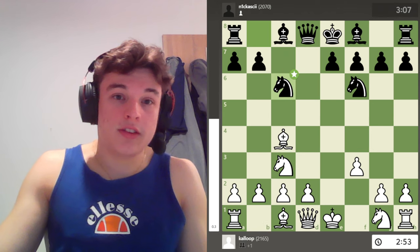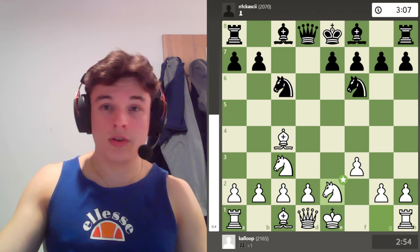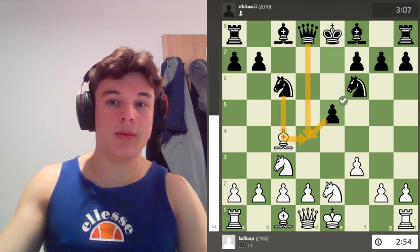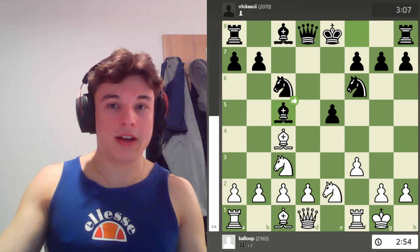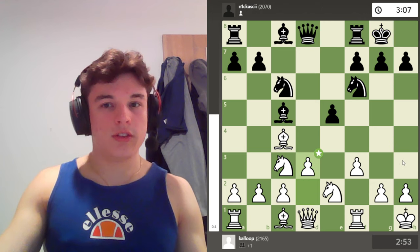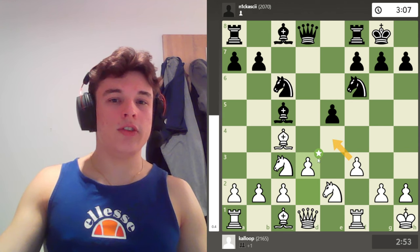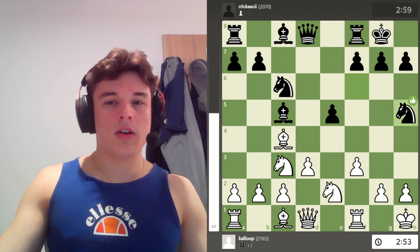My opponent plays C6, gambiting the pawn, controlling D5 and D4. I develop my Knight — we have E5, clamping down here — and I castle. I fully expect Bishop C5 check, King moves, castle, and I go D3. My point is: okay, F3 is a weakness, but I have massive control over E4.